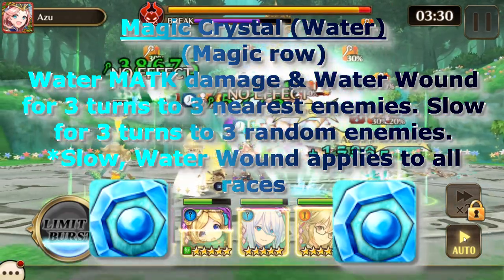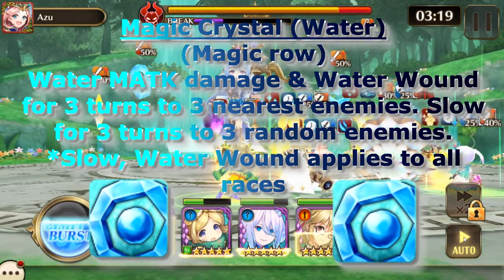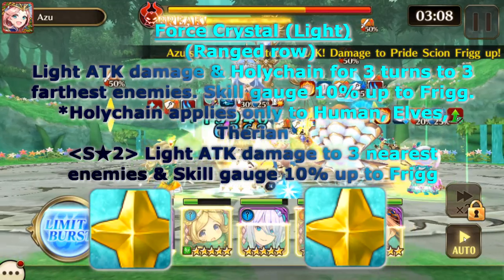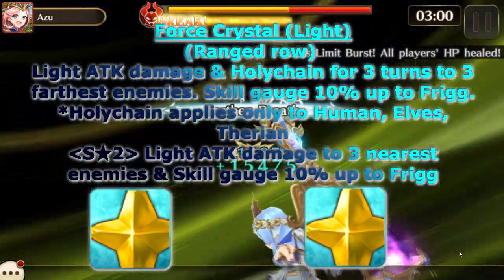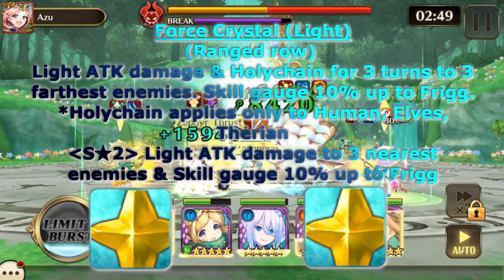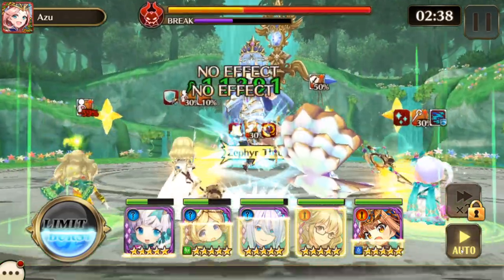The water crystals are in the magic row. Their skill is water magic attack damage and water wound for three turns to three nearest enemies, and slow for three turns to three random enemies. Slow and water wound apply to all races. Next are the light crystals, which are in the range row — those are force crystals. They do light attack damage and holy chain for three turns to three nearest enemies, and skill gauge 10% up to Frig. Holy chain applies only to humans, elves, and therians. On S2 they also do light attack damage to the three nearest enemies and another skill gauge 10% up to Frig.